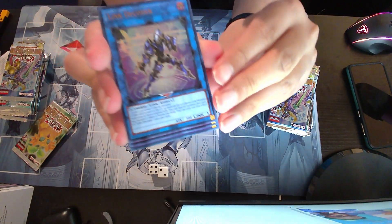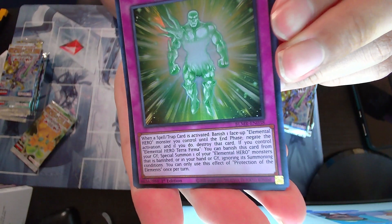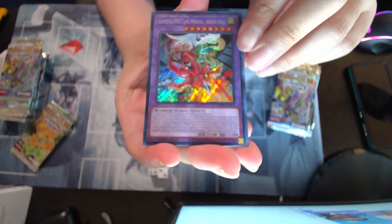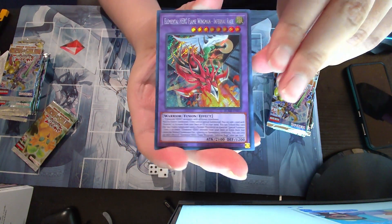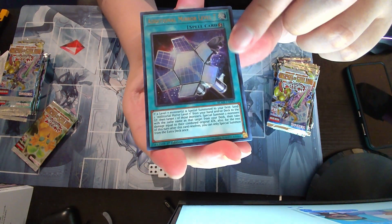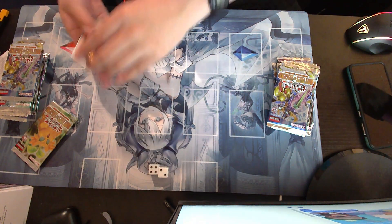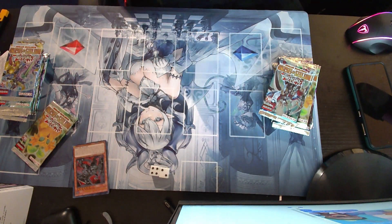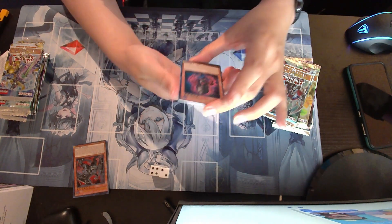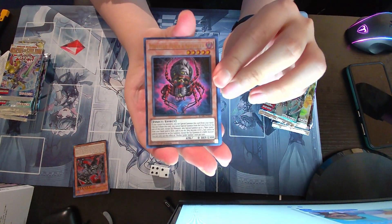I don't know what's the best way to do this. There's Minky Code Talker. That's another half. Protection of the Elements, Elemental Hero Flaming Wingman, Internal Rage — oh, this card's cool, I played a local tournament the other day and this guy used it. Let's go back. Additional Mirror Level 7. I'll probably do pricing in a bit after this.